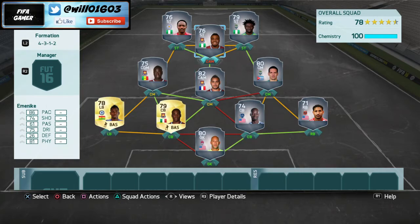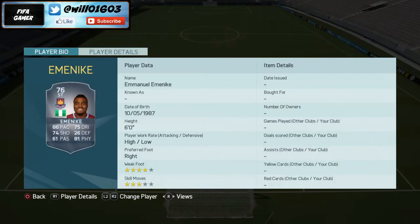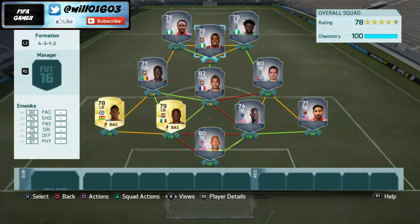Moving on to the strike force — this is where it gets very sweaty. At centre attacking midfield we have Emanike, who feels so overpowered on FIFA 16. He's got 86 pace, 75 dribbling, 81 physical, and 74 shooting. His 61 passing isn't the best but he interchanges with the two strikers almost like having three strikers on the pitch. He has a high-low work rate so he stays forward, he's 6 foot tall, has a four-star weak foot and three-star skill moves — a very solid CAM for around 2k.